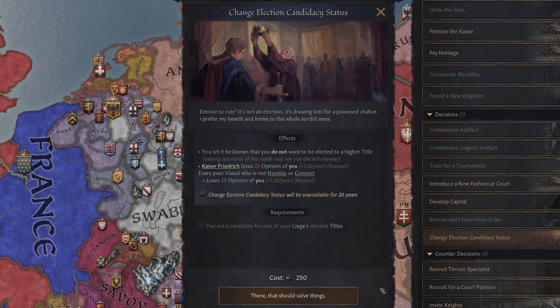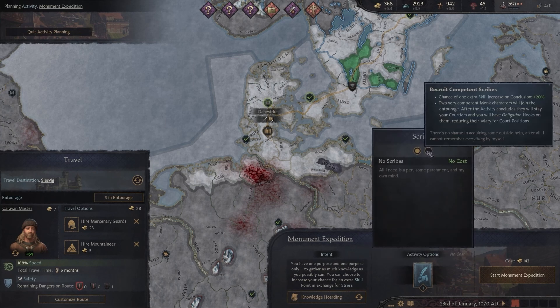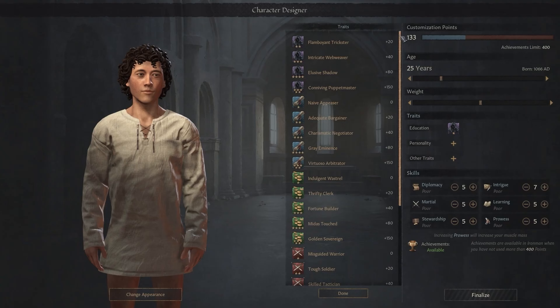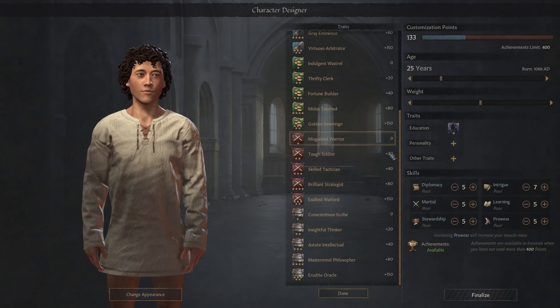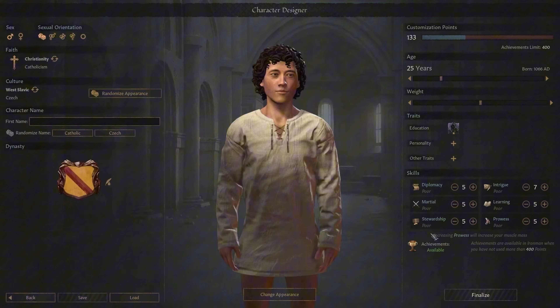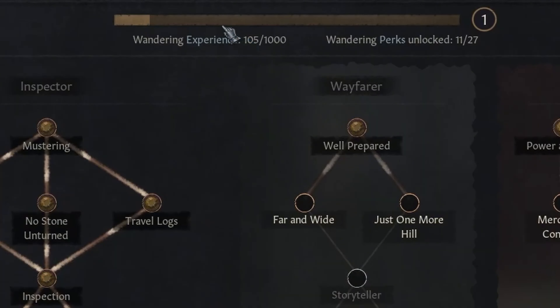One of the standout features of Wandering Nobles is the dynamic interaction with travelers, exiles, and refugees. Suddenly, a new character appears in your court — a noble without a home, armed only with a prestigious lineage and desperate ambition. They want to join you, bring along a few retainers, and maybe even create a stir in your realm.